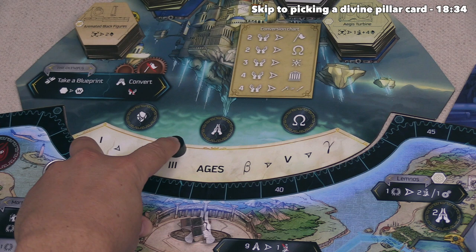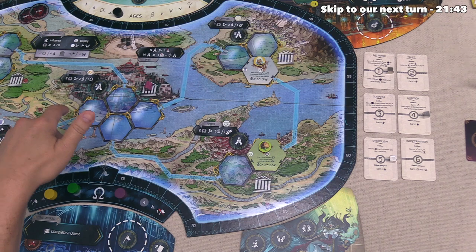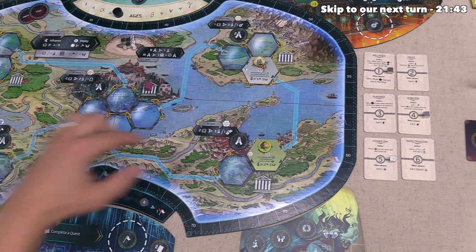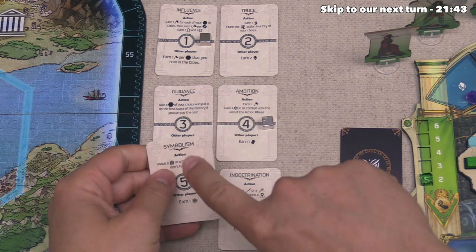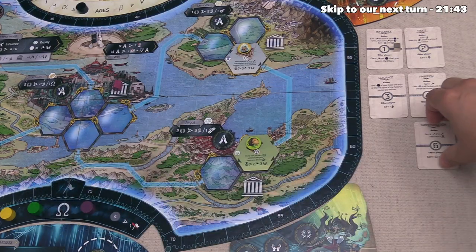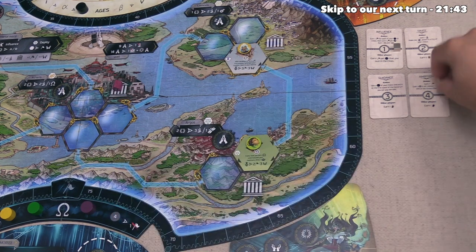The round marker moves over and we begin the third round of the game. Starting with the divine pillar phase — we are at the front of the greatness track again so we choose first. I think let's go with Symbolism, which gives us a prayer and lets us unlock a temple from our board. After that, Athena chooses and goes with Indoctrination. Finally, Hades takes Ambition, giving them a prayer.